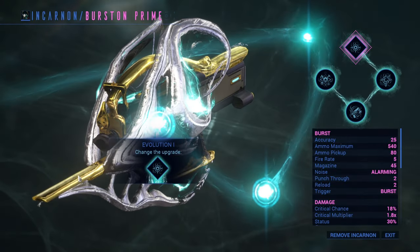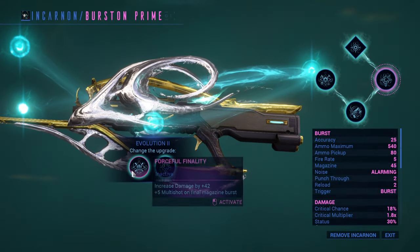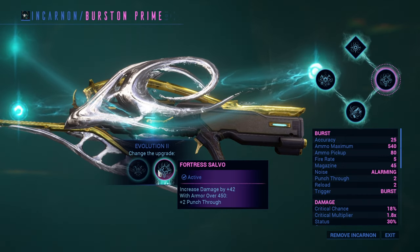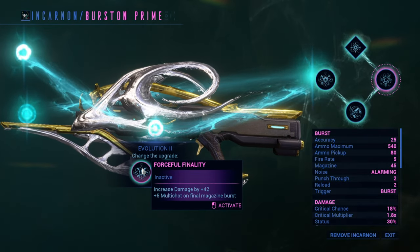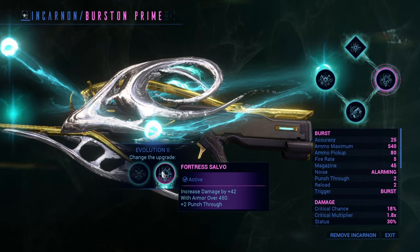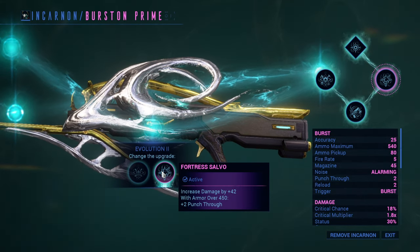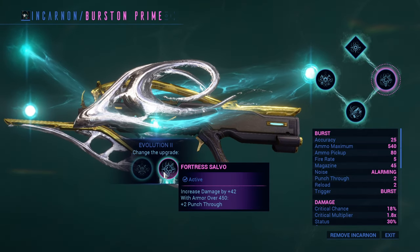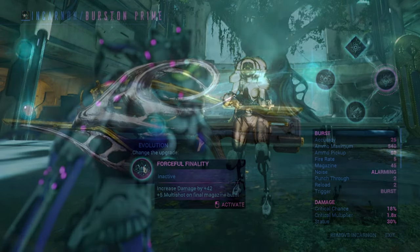When it comes to the evolutions, evolution number 2 is absolutely amazing. Firstly you have to choose between Forceful Finality or Fortress Salvo. Forceful Finality will make your Burstan fire a large barrage of shots on the last shot of the magazine. On the other hand, Fortress Salvo will give you two additional punch-through points when you play with a Warframe with 450 or more armor. In addition to this you will also receive an additional 42 damage no matter the evolution you pick.